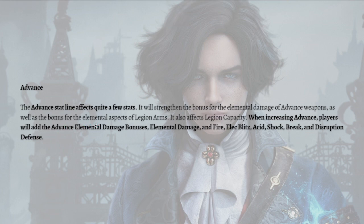Lastly is Advance. The Advance stat line affects quite a few stats — it will strengthen the bonus for the elemental damage of advanced weapons, as well as the bonus for elemental aspects of legion arms, and also affects legion capacity. When increasing Advance, players will add the Advanced elemental damage bonuses, elemental damage, and fire, blitz, acid, shock break, and disruption defense.